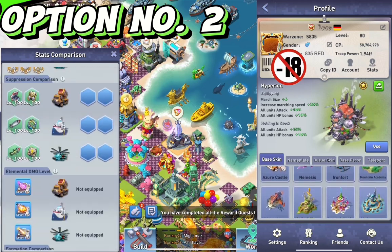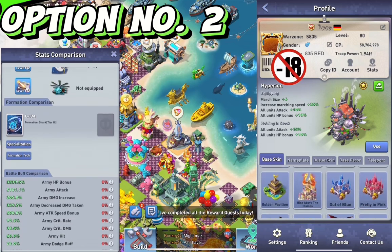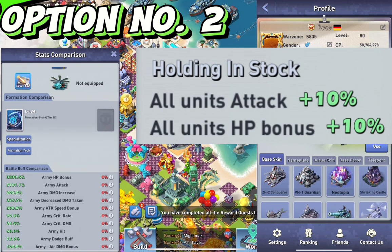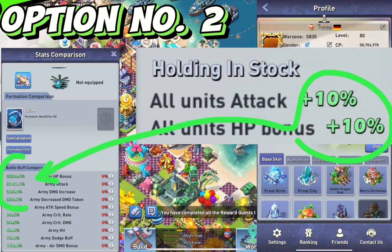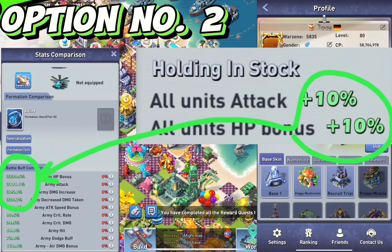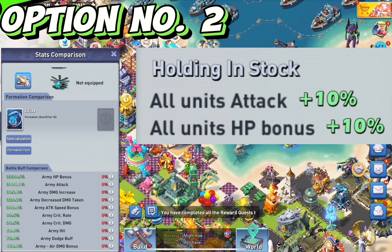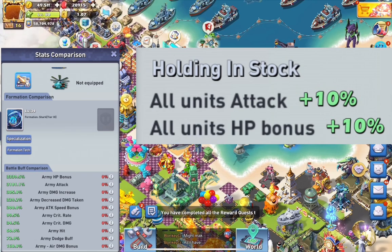Assume I buy a new skin now purely for the holding-in-stock buffs. Those buffs are generally 10% attack and 10% HP, but when compared to my current stats, I'm actually getting only a 0.3% attack and 0.3% HP increase — which is not much. In other words, the costs for base skins remain constant while the performance of the holding-in-stock buffs drops massively.